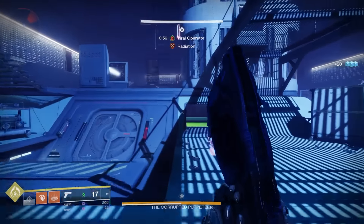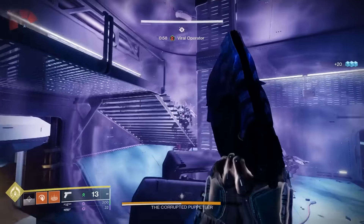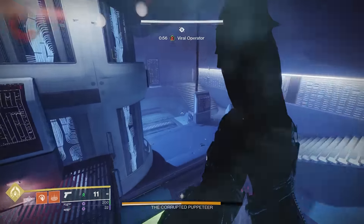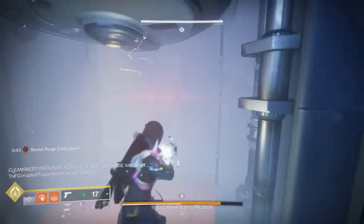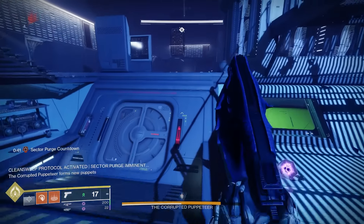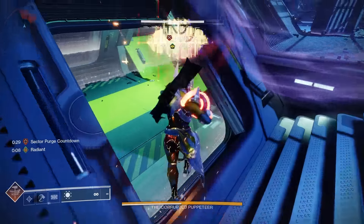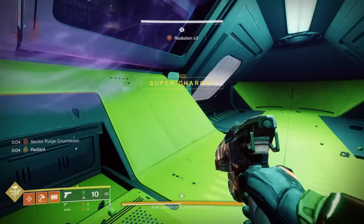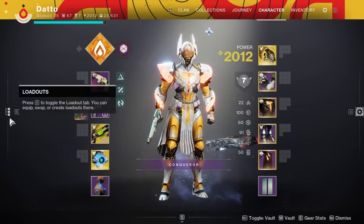Blue room is much safer, much easier to deal with, more cover — but don't take it for granted either, especially with the radiation dudes running around and being annoying. If you get blue room first, it is much easier to deposit the scanner buff before grabbing the nuke, and you can grab the operator buff before you leave to go to the other room, saving a little bit of time. After the second nuke is where I make a loadout swap for the boss arena — swapping to surges, time dilations, reload mods, all that kind of stuff.